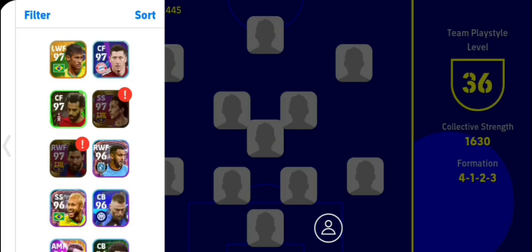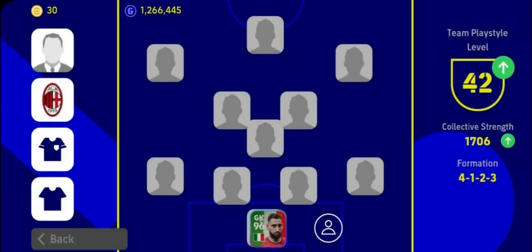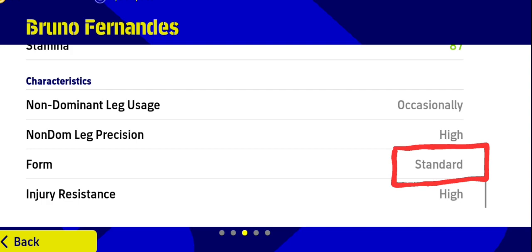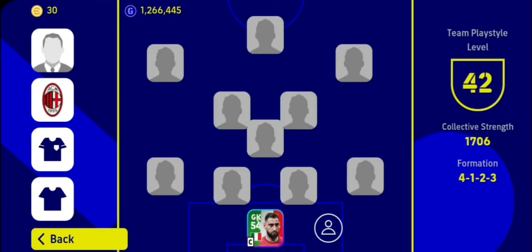You can take any goalkeeper who is offensive or defensive. I will suggest you to go for Neuer, Kawashima, or Ramos. Make sure to take those players who are unwavering — that will help you in game form. There are three forms in the game: unwavering, standard, and inconsistent.